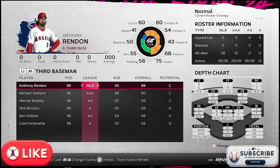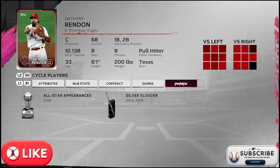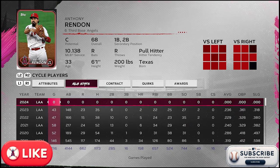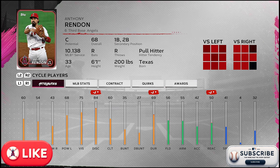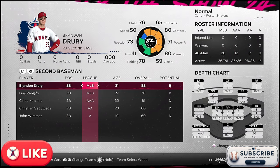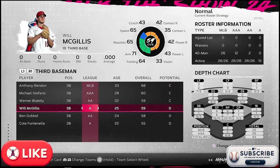At third base, Anthony Rendon is horrendous. When you see his interviews, it looks like he doesn't care about baseball anymore — the guy got paid an exorbitant amount. His best awards are five years old — a Silver Slugger in 2014 and 2019. He's got $30M this year, $35M next year, and $40M the year after. He's got a no-trade clause, so for realism I want to work through it. More than likely we'll leverage Drury to take over for Rendon if we can't get production from him, but we're not cutting him.